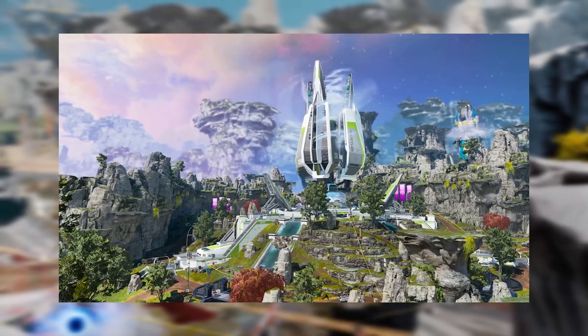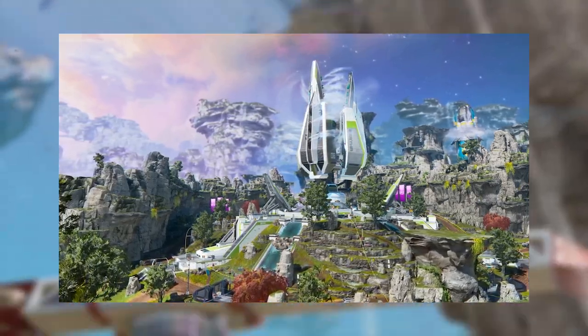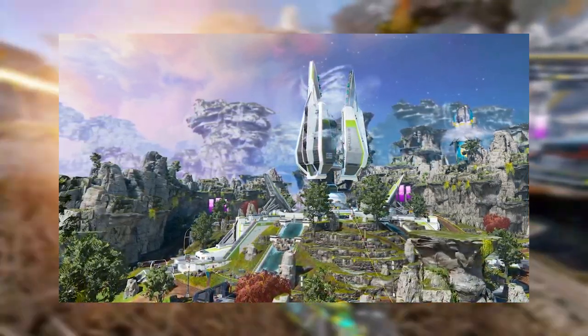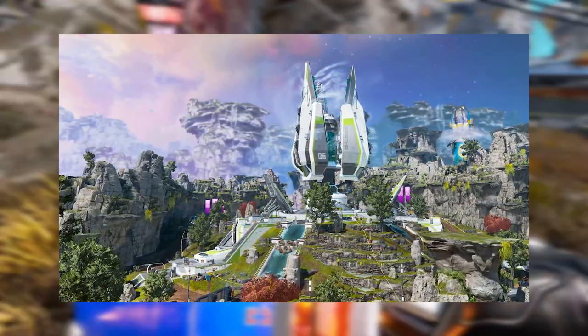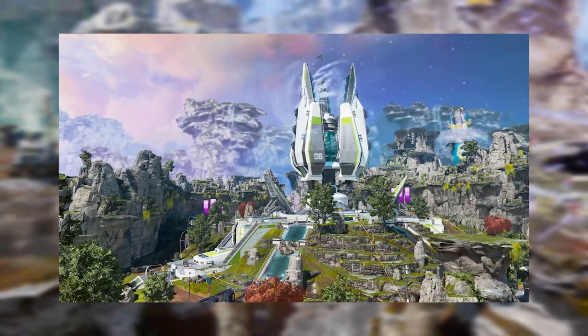Constructed to prevent the moon from dying, the Terraformer POI is a massive symmetrical structure that resides off-center of the map. It is a King of the Hill drop location with loot throughout, which supports up to four teams with comfortable landing spots.